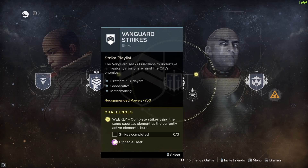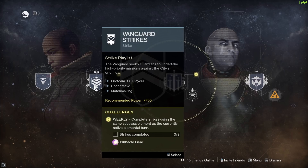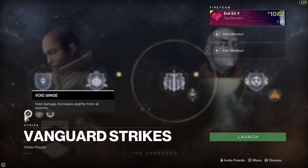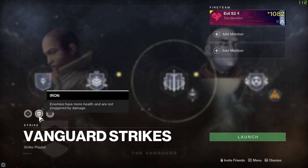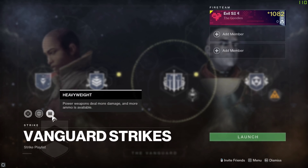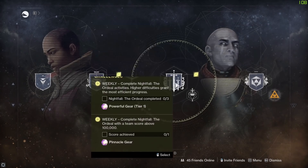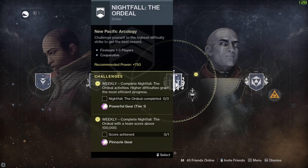Three strikes completed using the same subclass element as the currently active elemental burn will get you some pinnacle loot. To find out what the currently active elemental burn is, just click on the playlist — there it is: void singe for the week. We've got daily modifiers which are iron and heavyweight. These rotate on a 24-hour basis at the daily reset. Then we have the Nightfall: The Ordeal — the big, bad, ugly strike.